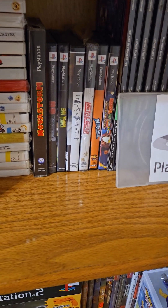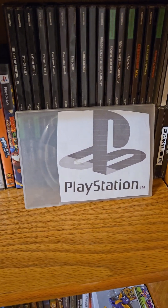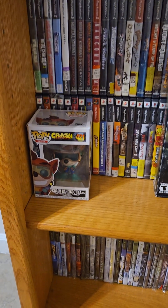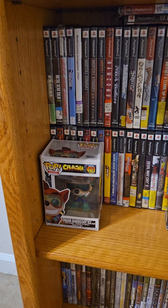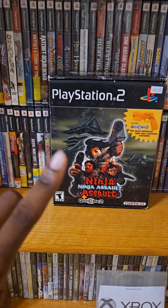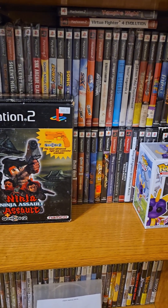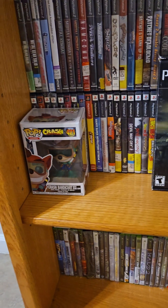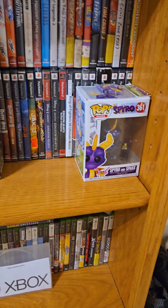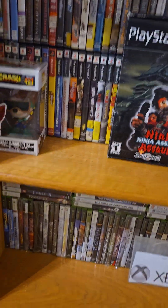There's the PS1 collection right here. Down over here is my PS2 collection. There's a boxed incomplete copy of Ninja Assault, a classic arcade shooter. And there are the Funko Pop figures of Crash Bandicoot from Crash 2, Crash Warped, and Spyro right there. That's it for all the PlayStation collection on this shelf.